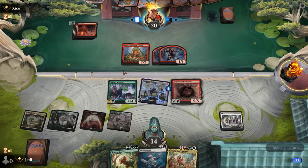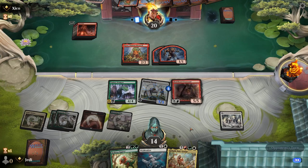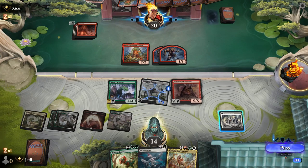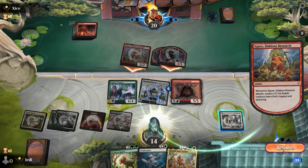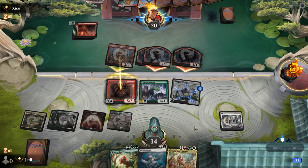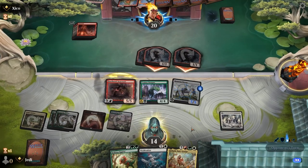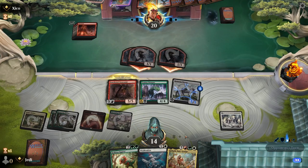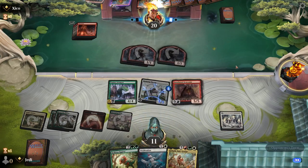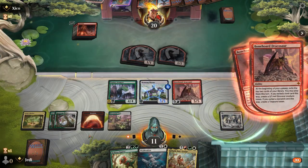So we're going to block Squee here — that way they have to spend their mana. We will take three here, falling to eleven. It's a little scary. Do the block, go down to eleven. Technically nine because of the Kami, unless they're just relying on the... Let's see what we got here. We're going to hit a land for sure.